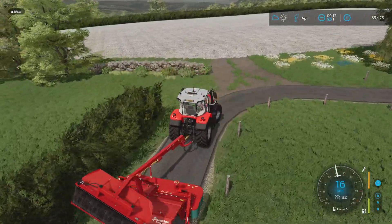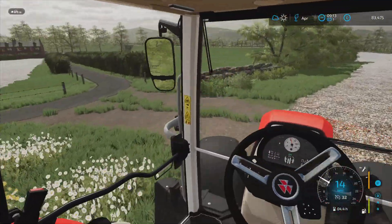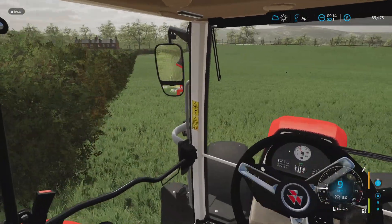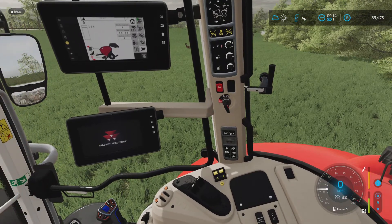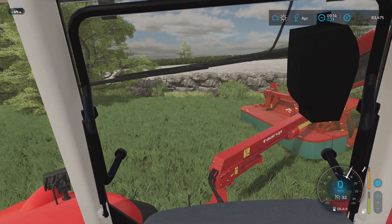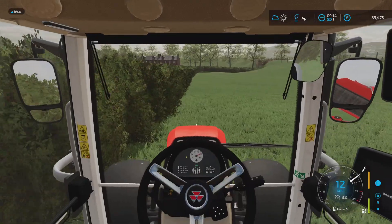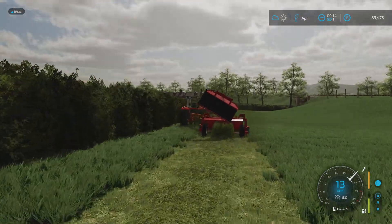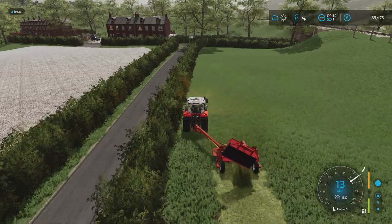We'll swoop straight into this field here, turn round, and get straight to cutting — we're not going to faff about. Have we still got an indicator on? Yes we have. This is my favorite mower on FS across all the previous versions — look at the way it comes out the back, look at the swath dropping. It is awesome.